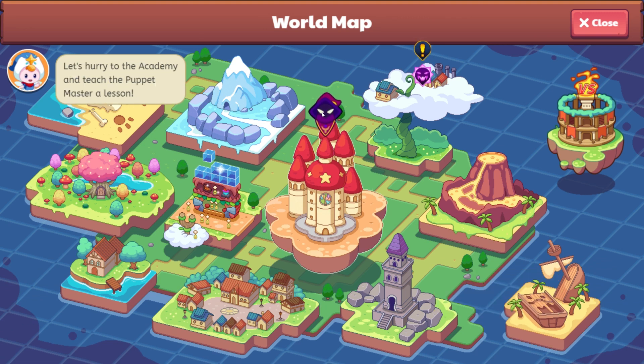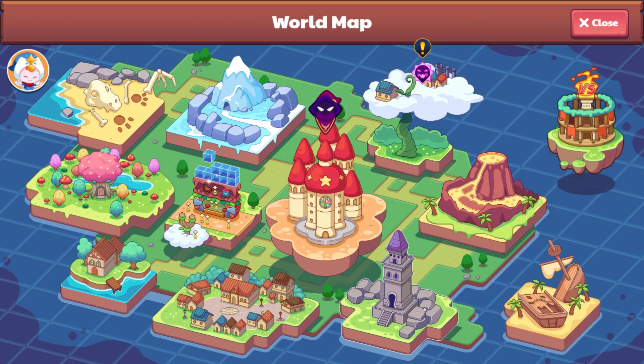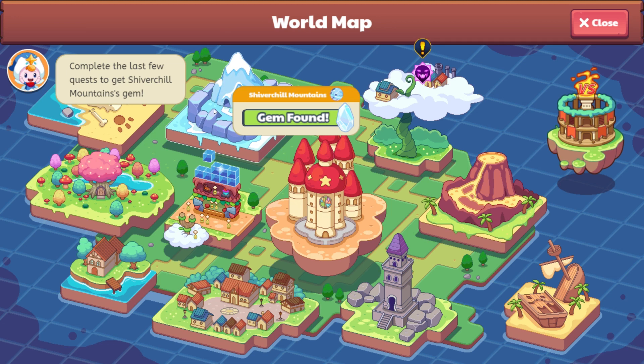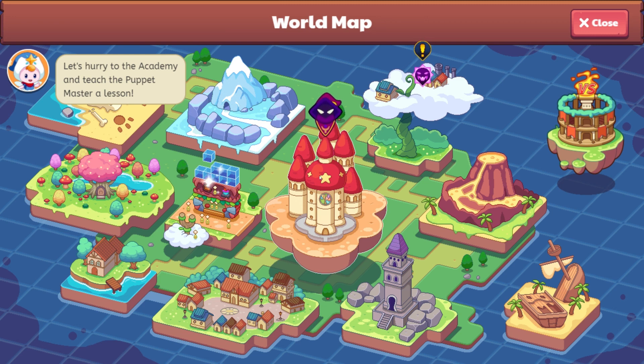The Puppet Master is right here waiting for us. We have already been all the way through here and we have all of the gems. It was a blast playing through this today. I ground up as many areas as I could. After Firefly Forest, the only area I had to grind through today was Shiver Chill Mountains. If there are any other charged battles you want me to do, please let me know. I'll probably do all of the shadow forms together as one whole unit.